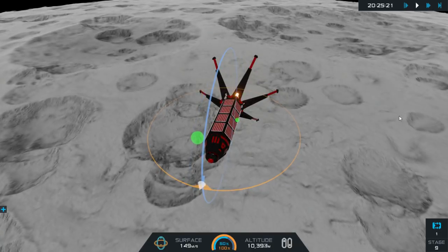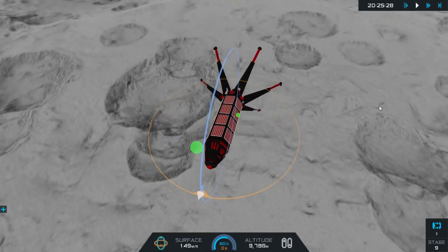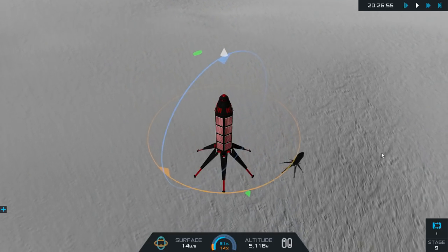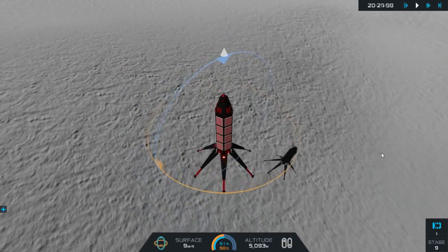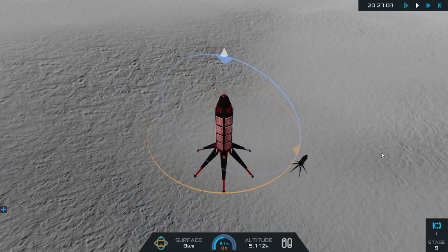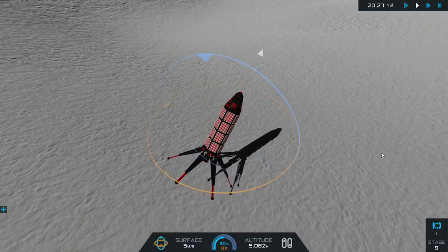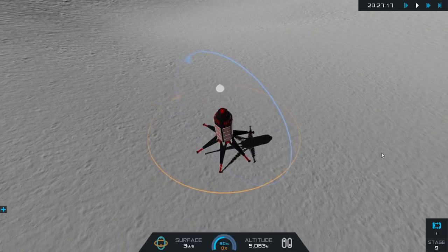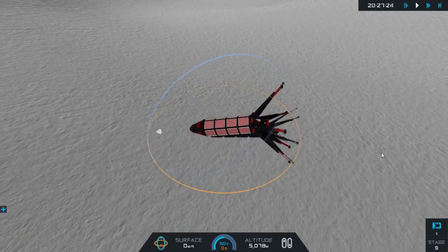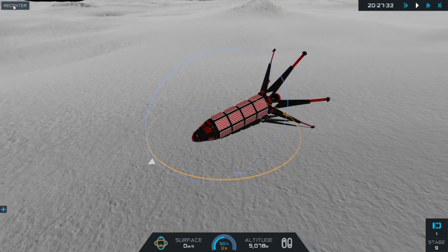We're basically coming straight down now — we'll land where we land. We've got some residual horizontal that I don't know how to take care of right now. We're hovering — this is a time when RCS would be really handy. I told you — I told you it'd be sideways. It's inevitable.